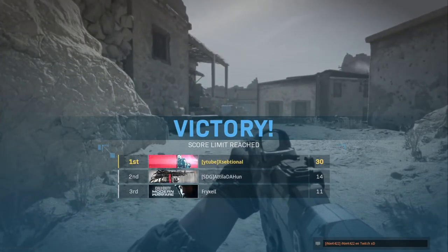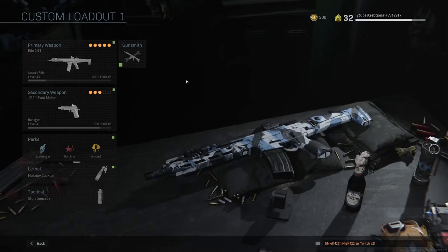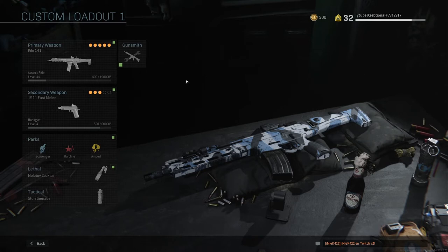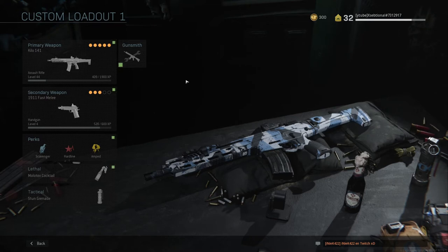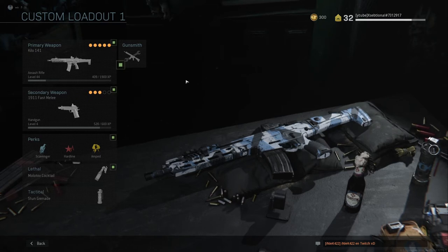That was a very dominant round. So that was the Kilo 141 Assault Rifle — very balanced, I really enjoy this gun. I'm probably going to do all the assault rifles and eventually all the other guns, and I'll probably do it on Free For All, because I think you have the best chance to showcase the gun there. So that's the video on the Kilo — hope you guys enjoyed, hit that like button, subscribe, and we'll see you in the next video.